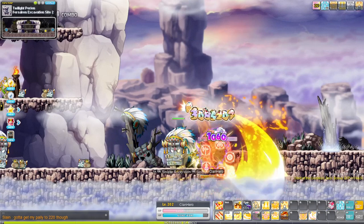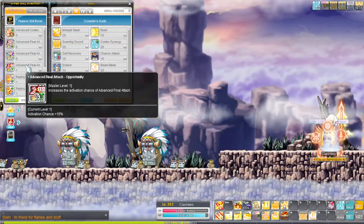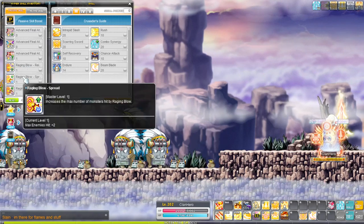There are 5 hypers you need for training: Advanced Combo Attack with Reinforce, Advanced Final Attack with Opportunity, and all 3 nodes for Raging Blow.